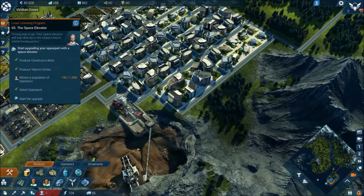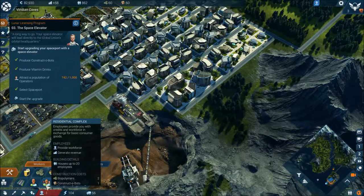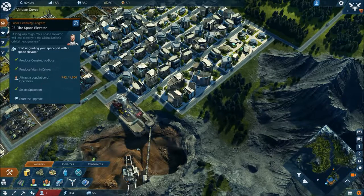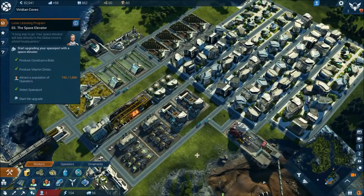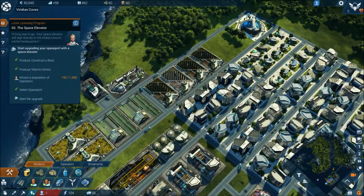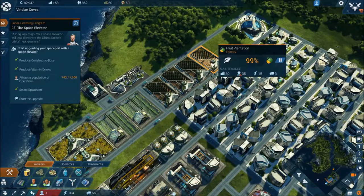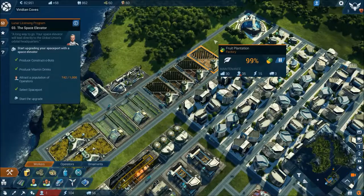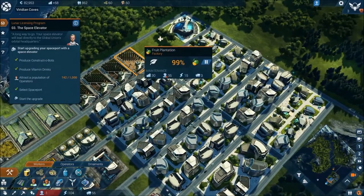We can now build residential complexes — these provide employees with credits and workforce. These buildings house up to 20 employees. I also put in a couple more of the fruit places, because we were not producing enough fruit, so that was that.